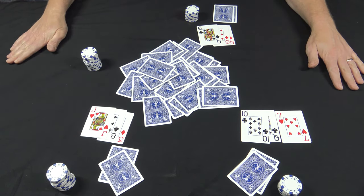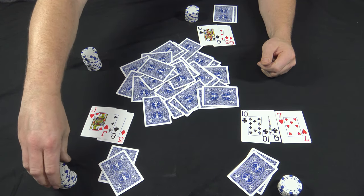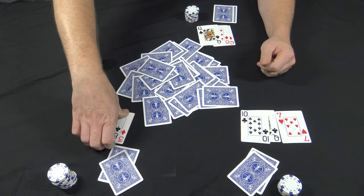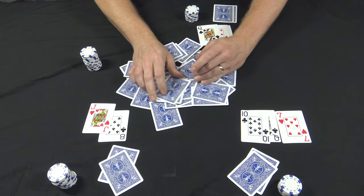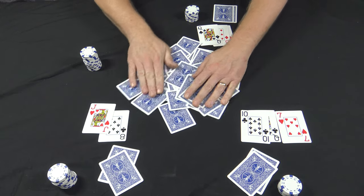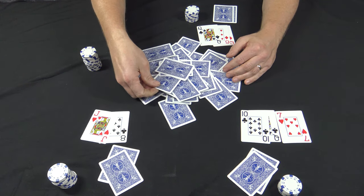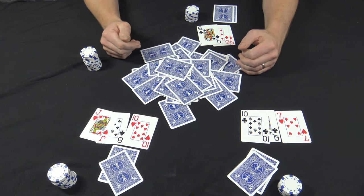This player over here — dealer just asks, do you want to hold or do you want to fish? He's gonna get rid of that three, so he's gonna fish it. It gets thrown away first, mixed into the pile. This player draws and fishes out a ten, so he improved his hand quite a bit.